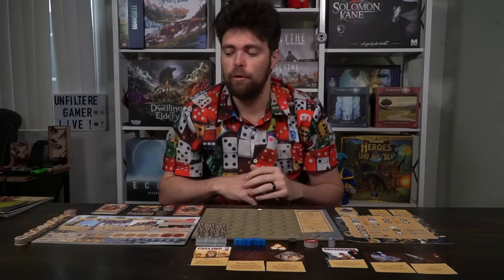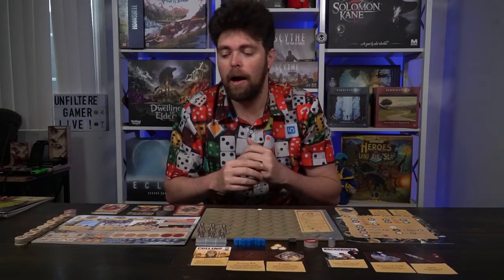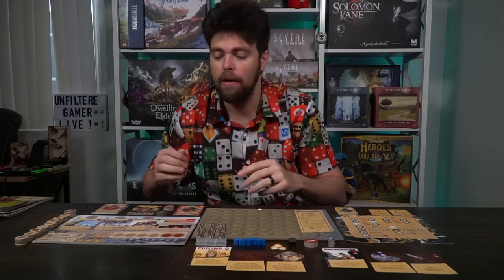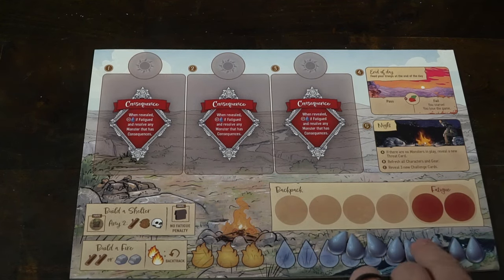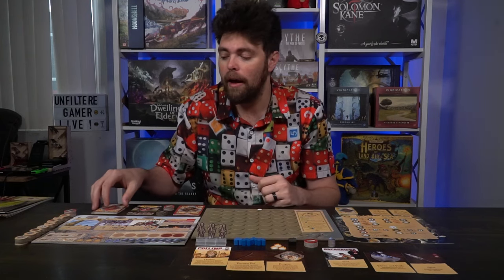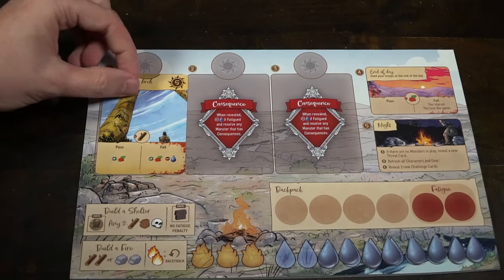Setting up the game is pretty simple. First, you determine which scenario you are playing — there are at least four, and I was focusing mainly on the Vermeter one. You set the game up as the rulebook states, with a separate section in the scenario book giving you more setup details. Take the main game board out and place it within reach of all players. You get a certain number of water tokens based on whatever the scenario says — in my case it's eight — and place them in the bottom right corner. Then take the challenge cards, shuffle them with the scenario-specific cards, identified by a symbol on the top right corner next to the sun icon.